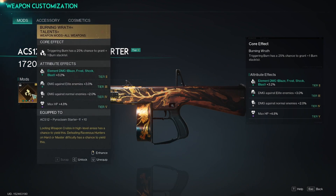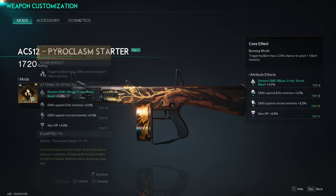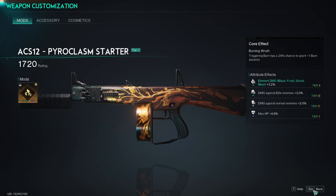Looking at the mods for all your pieces of armor, we'll start with the weapon mod: Burning Wrath. What this does is triggering burn has a 25% chance to grant a plus-one burn stack — so a 25% chance every time you trigger a burn stack to get an additional burn stack for free. For your syntax subtext on the Burning Wrath arrow talents, you're going to want either Talents or Burn if Burn is an option. I also have the entirety of this build linked down below if you want to follow along or skip the explanation.